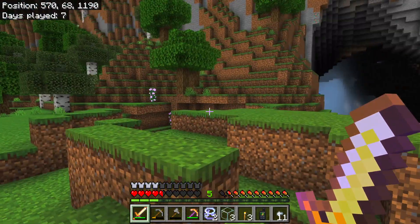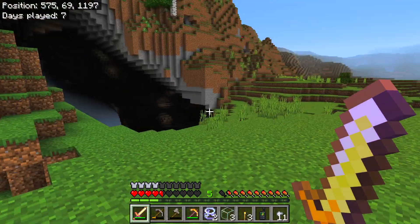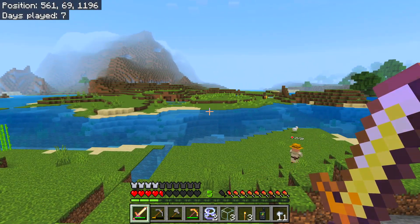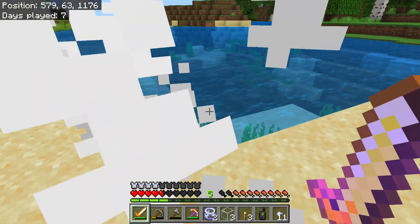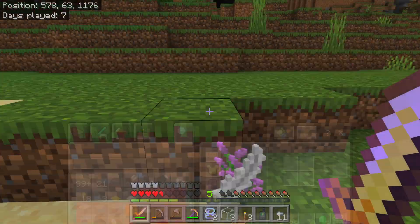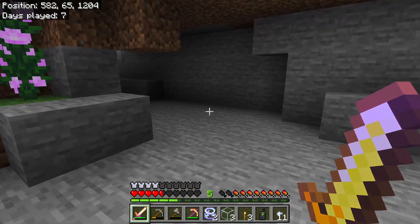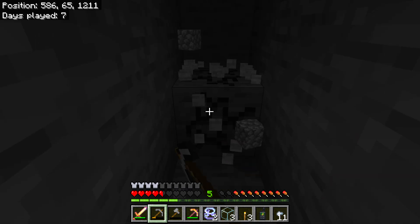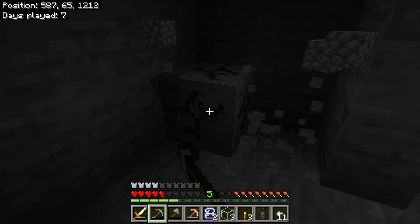There's another one — we'll grab them, might as well get them while we've got them. Right — crazy cave, look at this entrance! I need some food — have I got anything to eat at all? Nothing. Is there any animals knocking around? Chicken! Sorry, chicken. I cannot afford to die with everything on me — I need to make a little space just in case I die again.